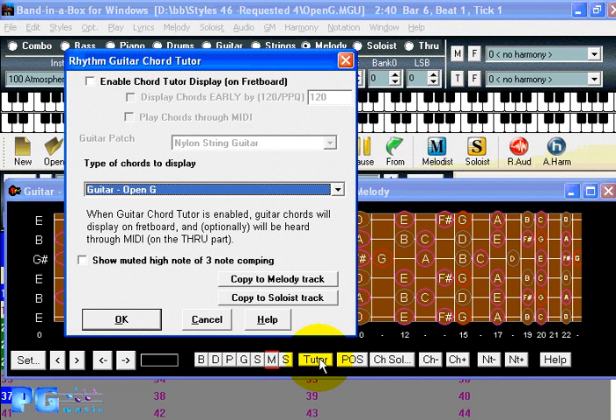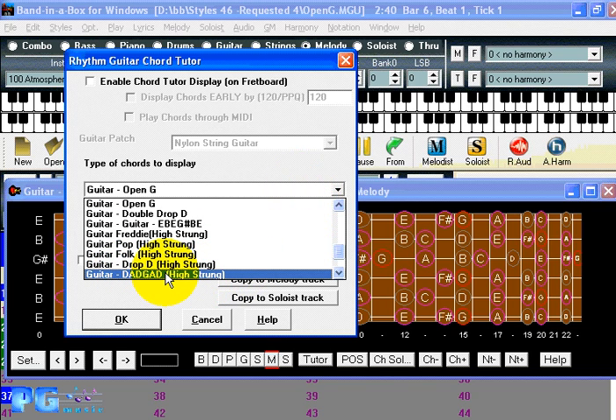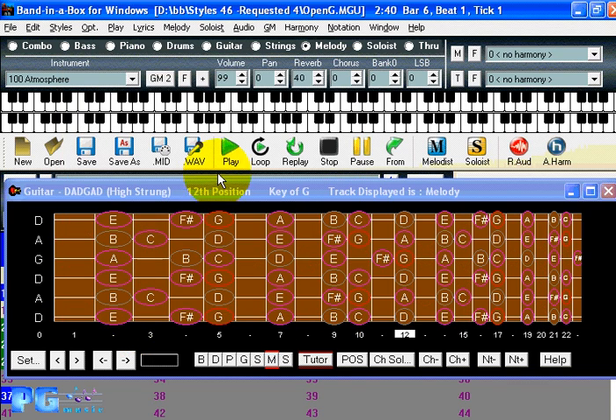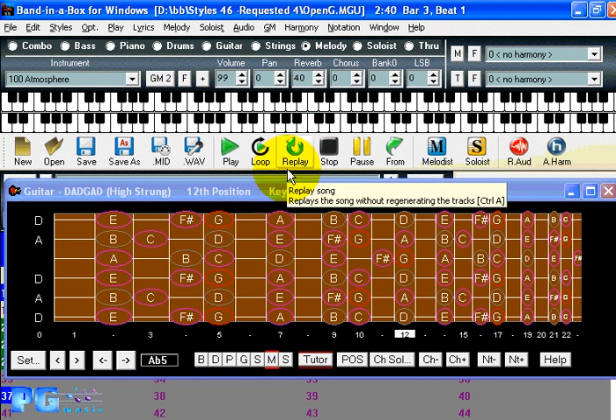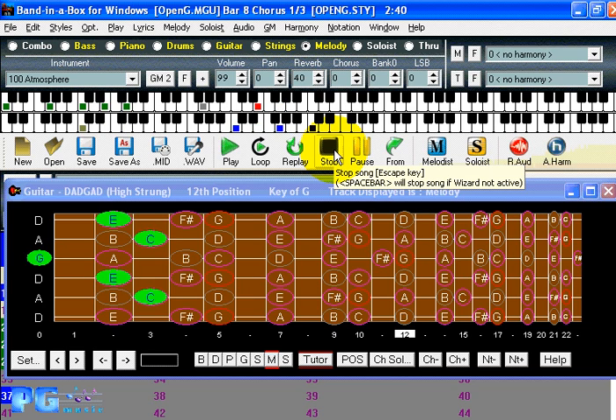The third way is you can select the guitar tutor. If you wanted to learn DADGAD style guitar — a tuning corresponding to those notes — you can enable the chord tutor display. When you're playing along to this song, you'll notice it's in DADGAD tuning and you're going to see all the chords written in DADGAD style right there.